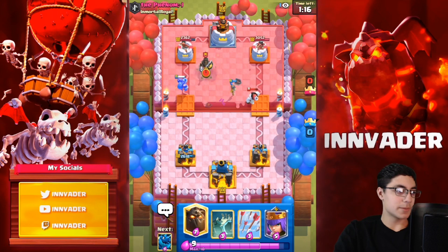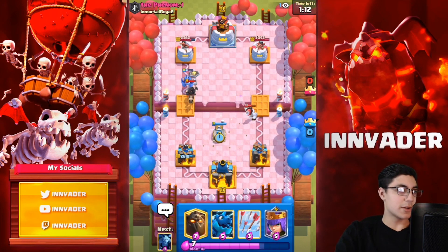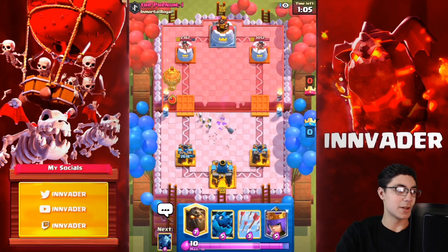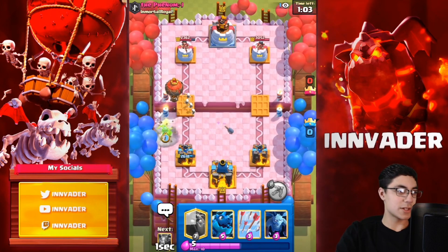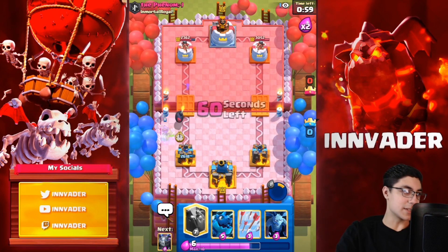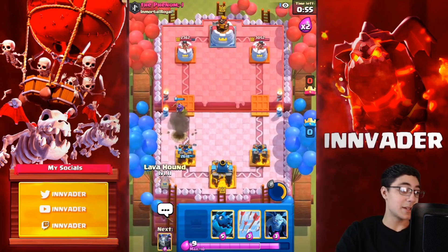We'll just go with the tombstone again on this dark prince — that also pulls the ice golem, which is kind of nice. He jumps over the river, which is an interesting situation. He goes with this again, so we're going to go with the archer queen ability here. I don't even think that gets the death bomb — maybe it does but even if it does, who really cares. It doesn't.